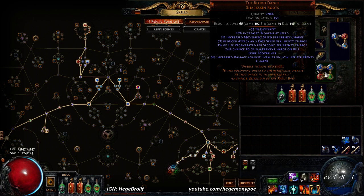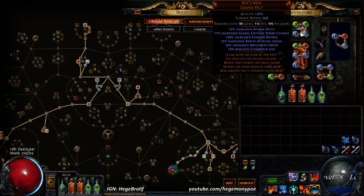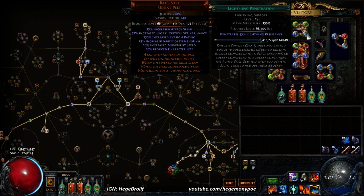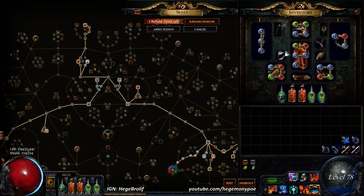The extra damage on targets with low life is about 18% per frenzy charge. Frenzy has also been changed to give 4% more damage per frenzy charge, so I get 12% more damage — all around great. For the helmet, I found a Rat's Nest — not ideal, but I'm using it because I don't have a better one. There's Culling Strike, Slower Projectiles, Lightning Trap, and Lightning Pen in it. Culling Strike is only there because it's really hard to get three off-colors in a Rat's Nest — two blue, two green was as many chromes as I wanted to invest.